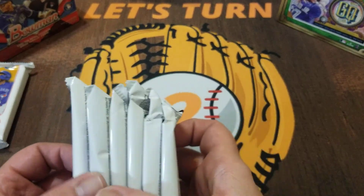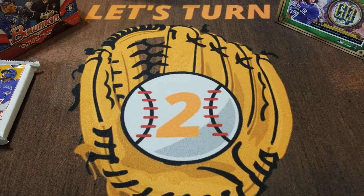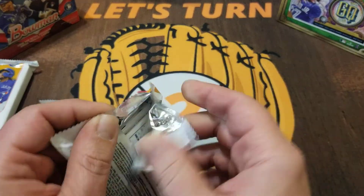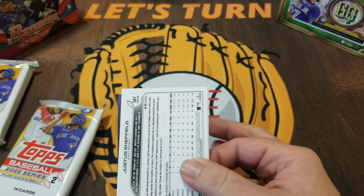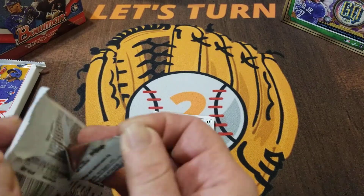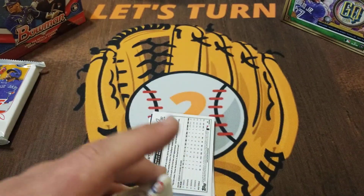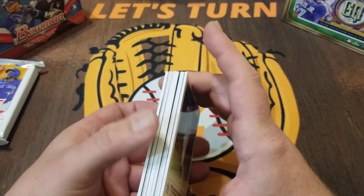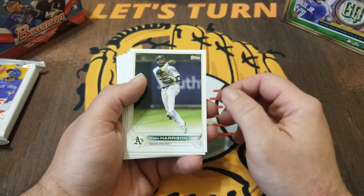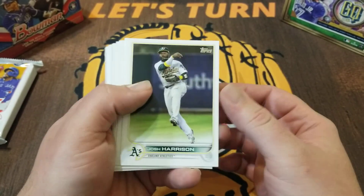We'll save that pack for last. We're going to open two at a time. I am a set builder — I like putting the flagship releases Series 1, Series 2, and Update together by hand. I look forward in about a month or six weeks to putting together the update set, so we're looking for those short prints of Julio Rodriguez, Spencer Torkelson, and Bobby Witt Jr.